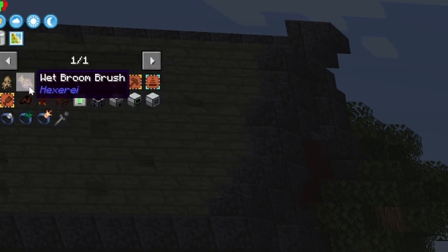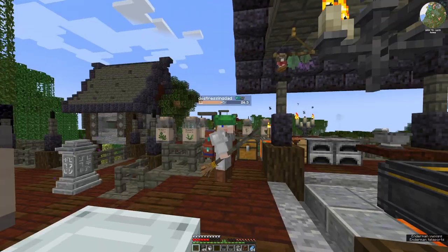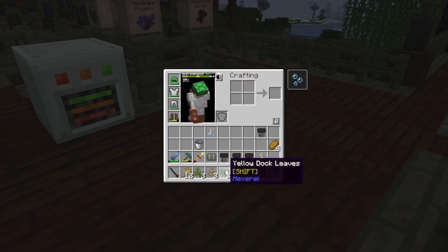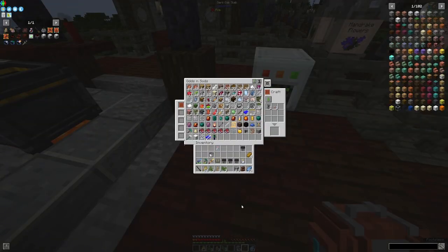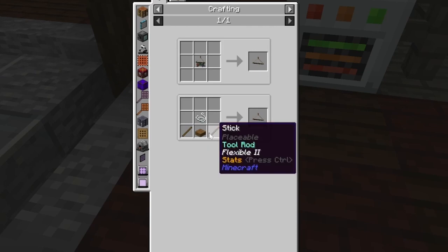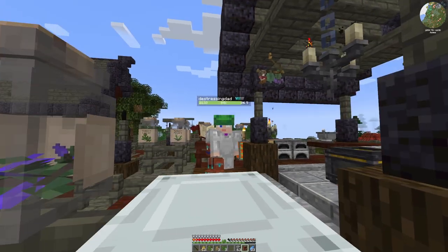Brushes — you have to make a wet broom brush, which is a load of this stuff, and then you dry it on a drying rack. Wet broom brushes need yellow dock leaves, mugwort leaves, mandrake roots, and some wheat. I can make three brushes. I also need to make a drying rack — a drying rack is just some string. Nothing too complicated. I'll come back when I've made them all.